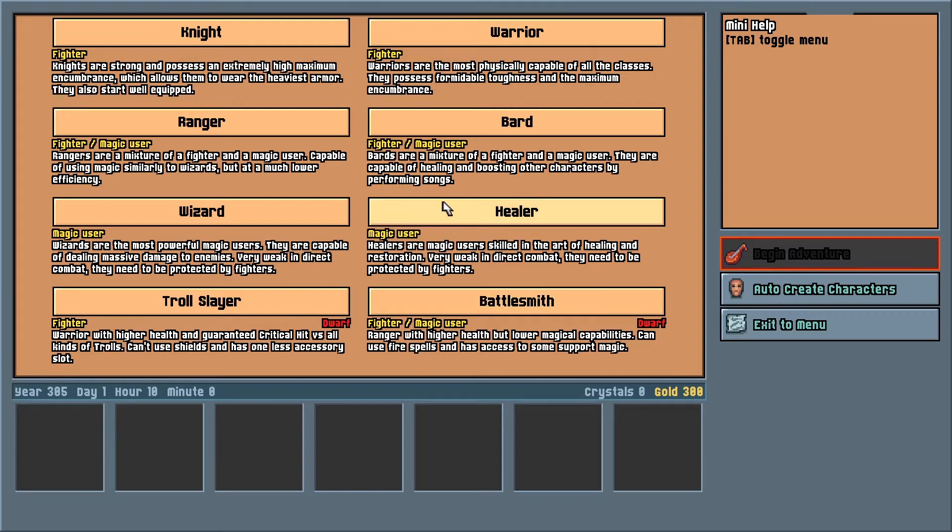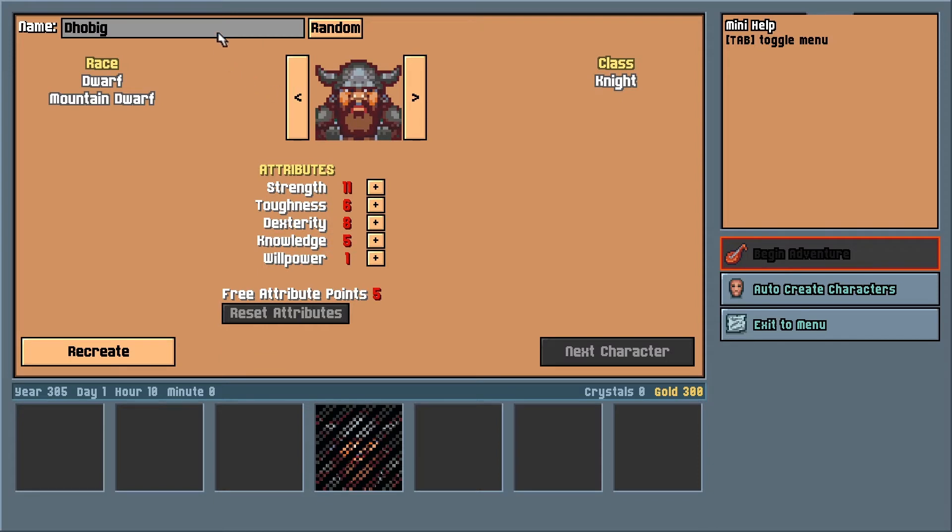Each individual class also has a special ability that they can use once a day. This is usually class appropriate, such as an attack that hits every monster in a group, or an instant recovery of some hit points for the entire party.